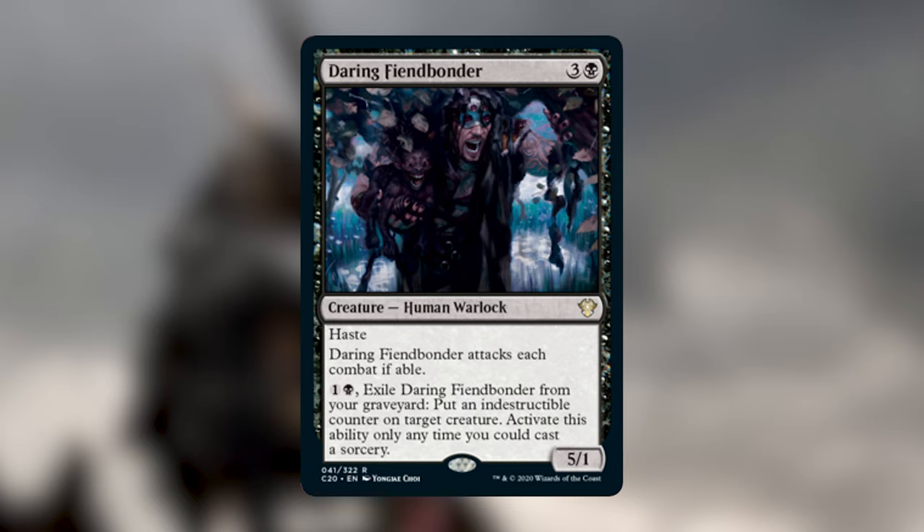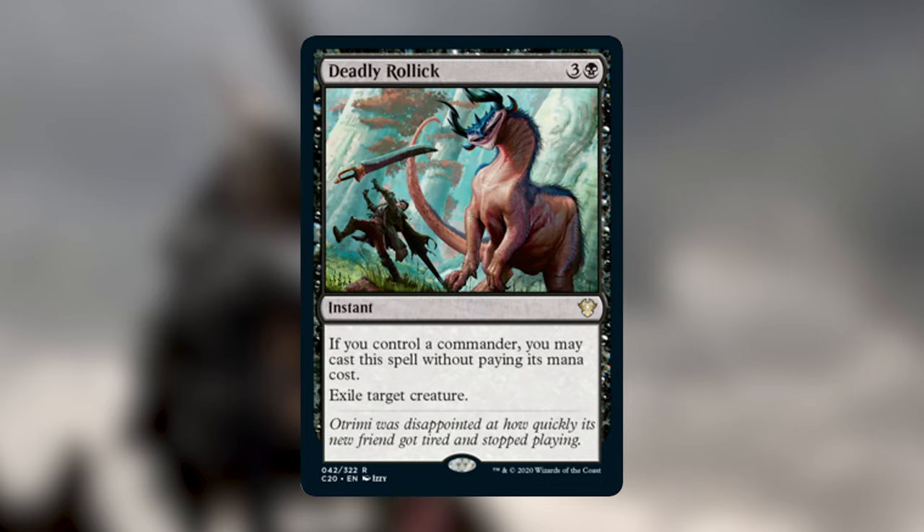Having Daring Fiend Bonder in your graveyard and putting that indestructible counter on your commander is something so many decks want. Another cool thing is that he's a 5/1 — five damage is a lot — and opponents eventually will have to deal with him because they can't keep taking five to the face every combat.